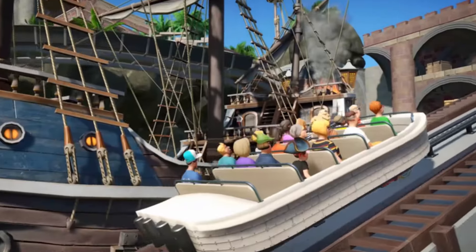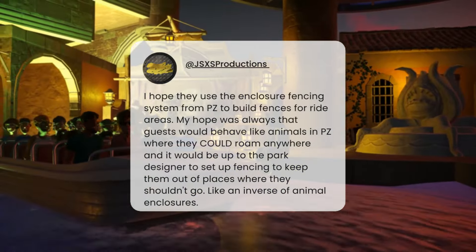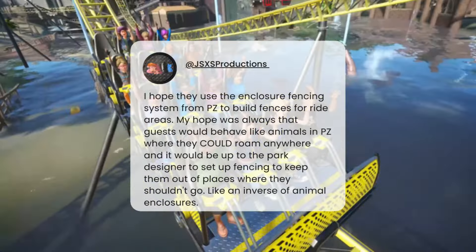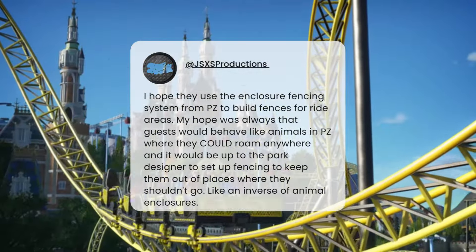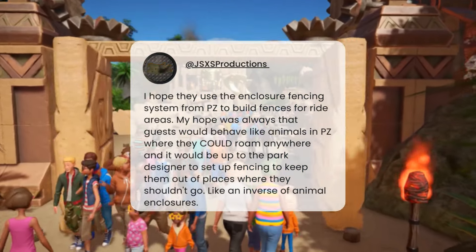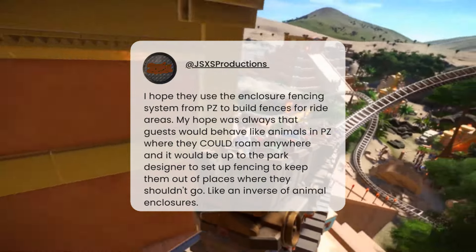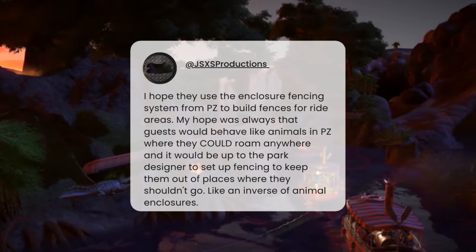The first comment we've got today is from JSXS Productions and they say they hope the game uses the enclosure fencing system from Planet Zoo to build fences for ride areas. Their hope was that guests would behave like animals in Planet Zoo, where they could roam around anywhere and it would be up to the park designers to set up fencing to keep them out of places where they shouldn't go — like an inverse of animal enclosures. Really good idea — you could use that to set up zones like ride areas, or zone for staff and employees.